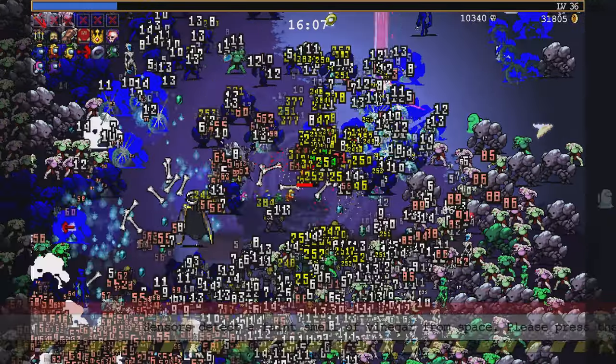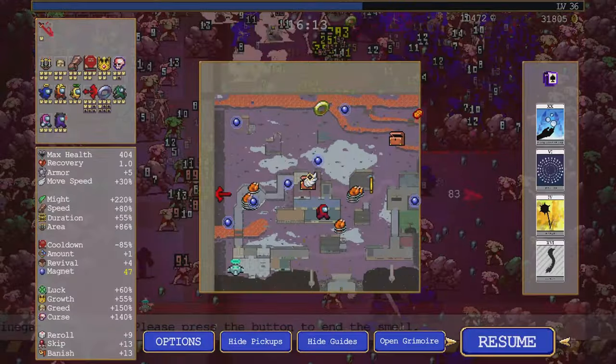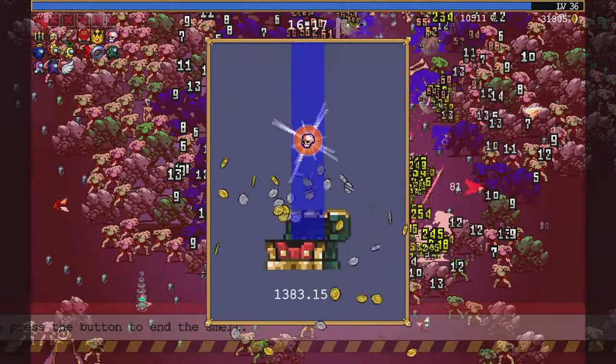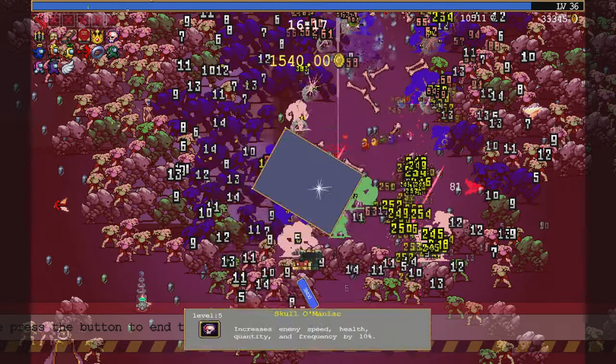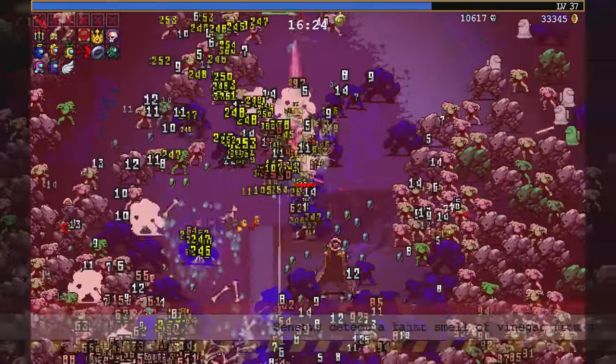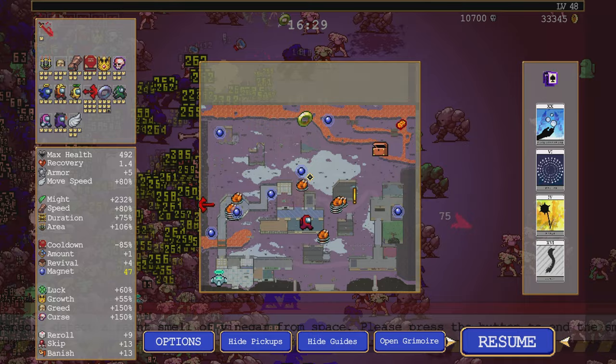Wings. That might actually be better to back up and grab, since they'll make me faster. And this will upgrade Skullull. Right. I don't have the option to banish that. All the re-rolls are used up.